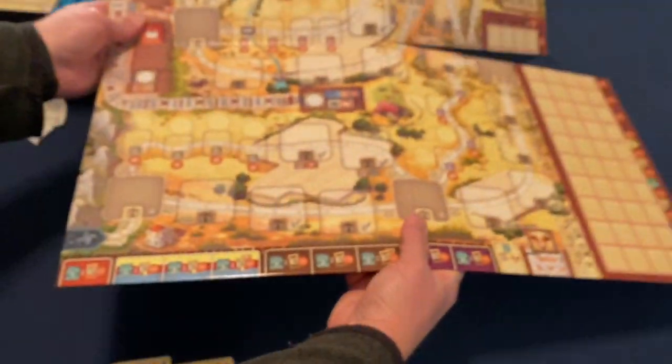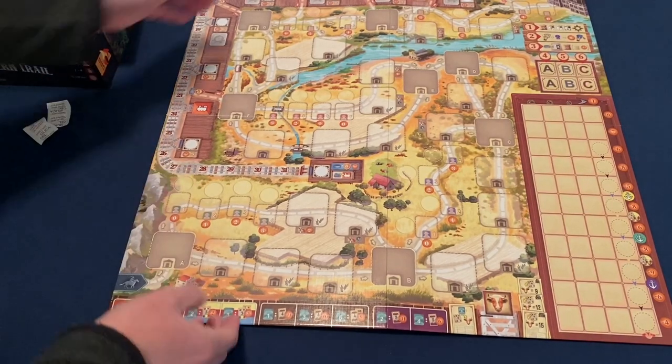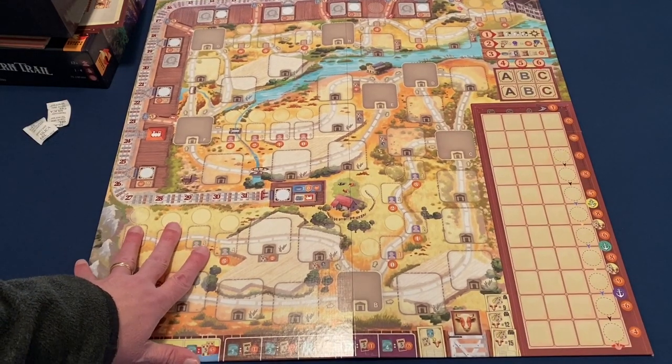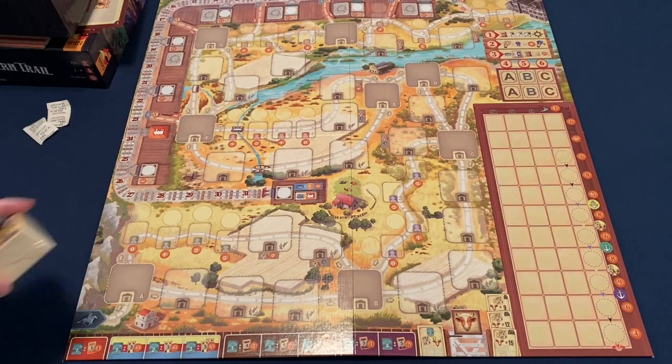Let me set that aside and show the game board first — nothing on the back, looks about the same size as the base game. It's a little different because in the base game we have water going along here. This is a very different path than what we have in the base game, but you do want something different — you want the same kind of look and feel but a completely different game experience. The board looks cool and I'm very excited to learn how we're going to play it. Now let's get to opening these two decks of cards.